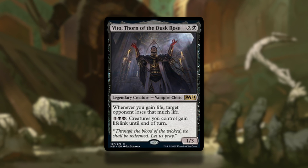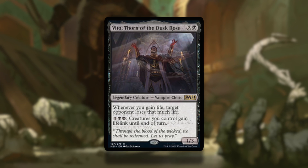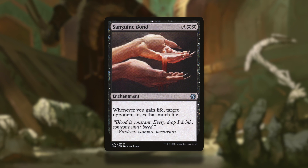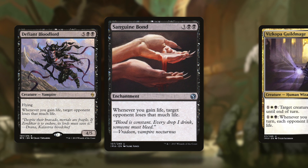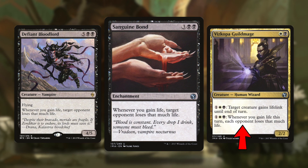it's not really that unique. It's been printed before on a much more famous card, the black enchantment Sanguine Bond. It's not even that unique on a creature, because Defiant Bloodlord also has this ability, and Viscopa Guildmage has it as an activated ability.